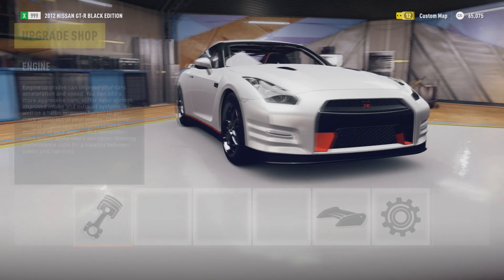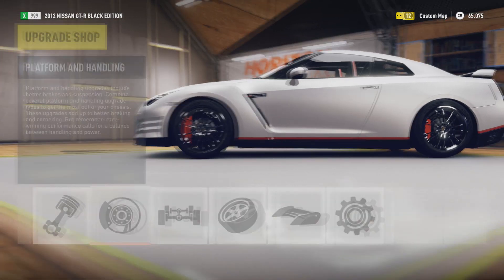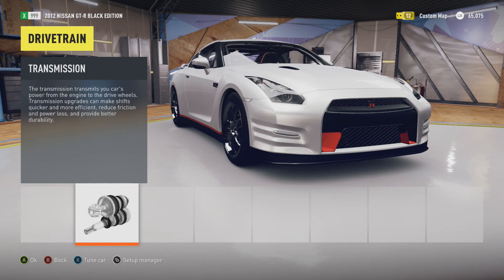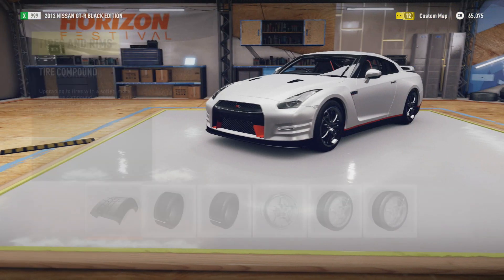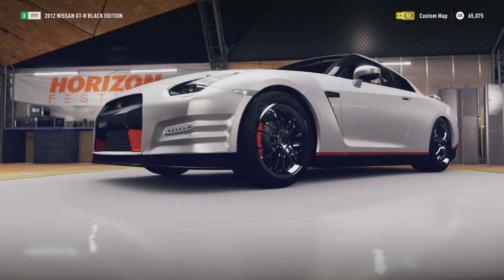I couldn't see a car like this getting that fast in real life like it did in Forza 5 — that was just insane. But for Forza Horizon 2, I would say this speed is pretty good, especially for this type of car being only 100,000 credits. I got it to 268.8 miles per hour, which is really, really fast in my opinion.